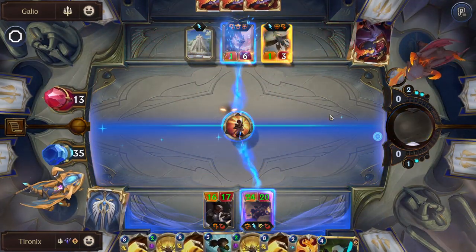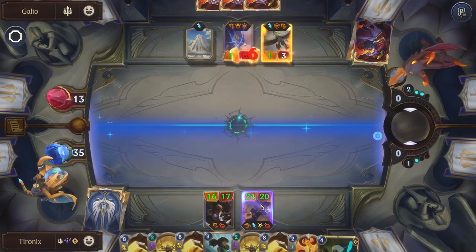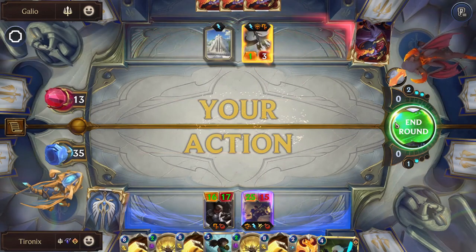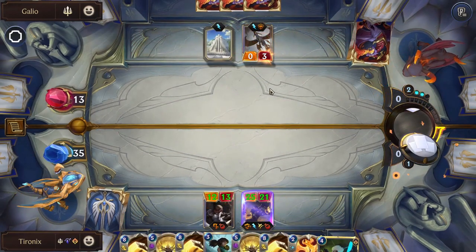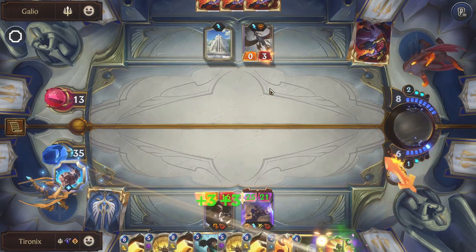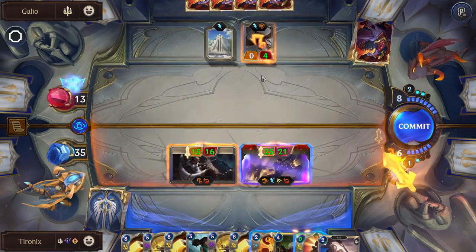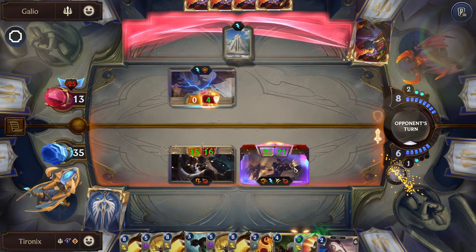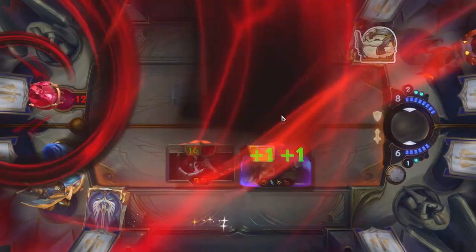We'll use our single combat to get rid of another one. And with our Spell Shield we're relatively protected. We'll just open attack here — should be able to win. Very nice.